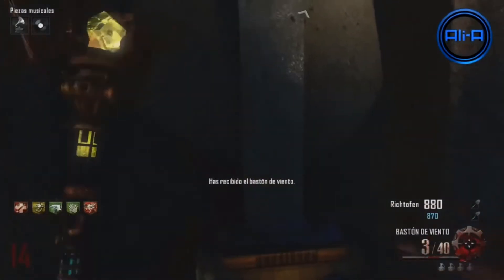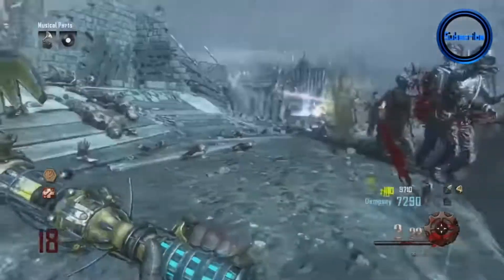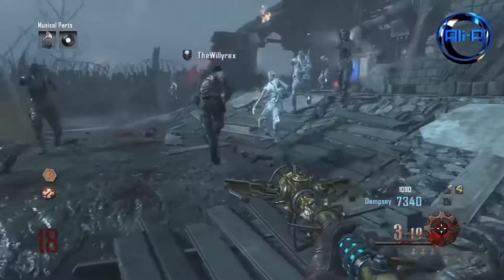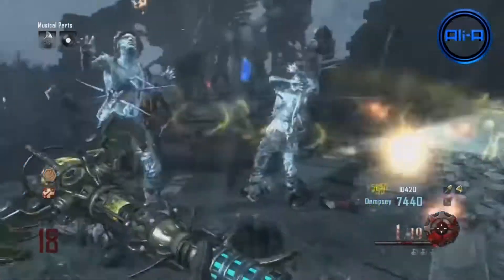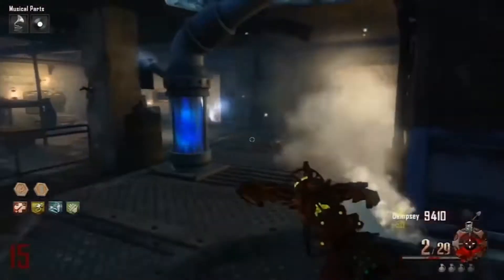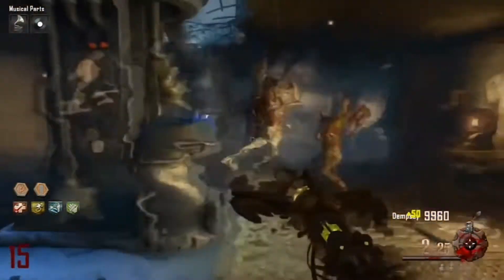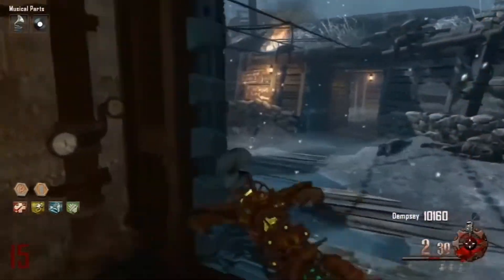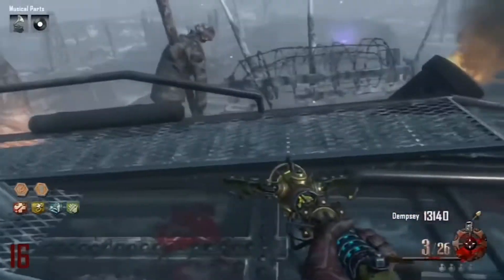You would think with all of that it would pay off in the end — and it sort of does. The Wind Staff is not terrible, but when you look at the Lightning Staff, the Fire Staff (my personal favorite), and the Ice Staff, it's just the weakest of the bunch. It only lasts up until around round 23. The Thunder Gun can last way past rounds 30, 40, even 50. After upgrading, the power still doesn't do a whole lot — all three other staffs are more powerful. The only reason I'd bother building it is for the easter egg, and I don't do that, so it lands at number five.